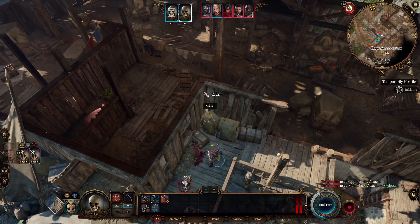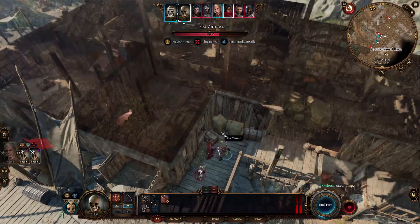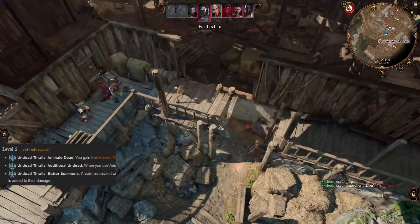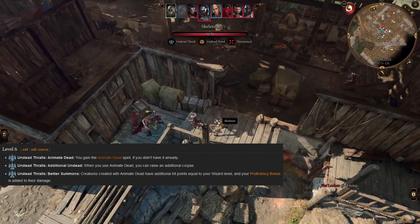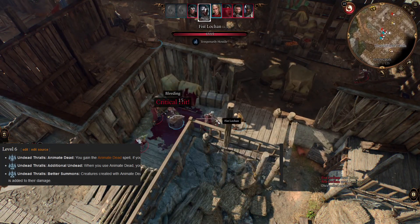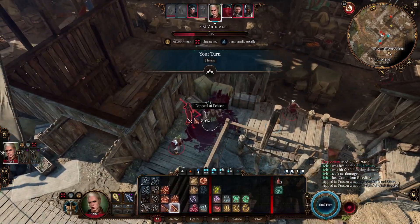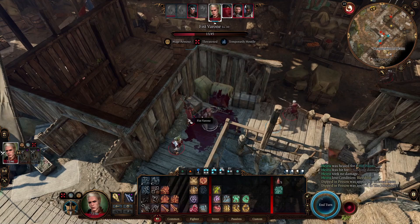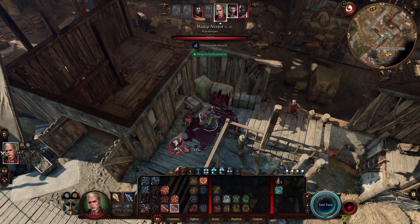We will be a necromancer wizard multiclassed into Eldritch Knight. We will have two undead servants at our command at character level 7. They have decent accuracy and deal necrotic damage, so don't sleep on this. Our servants will arrive a little bit later because we will start as a level 1 fighter, then progress as a wizard. We get access to heavy armor and all martial weapons, so we can stay at the front to keep our minions safe.